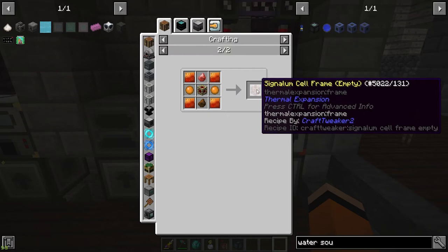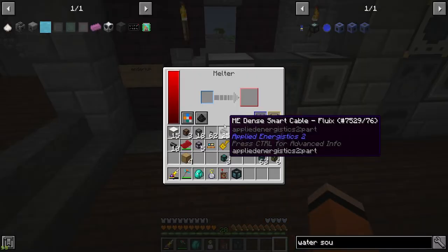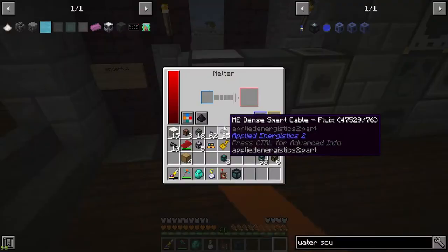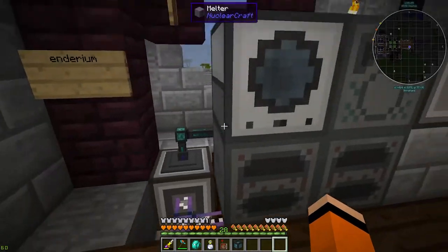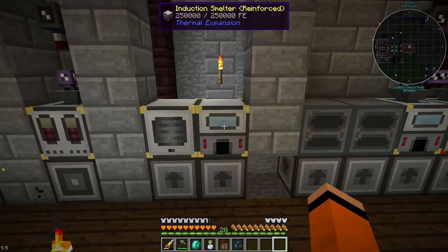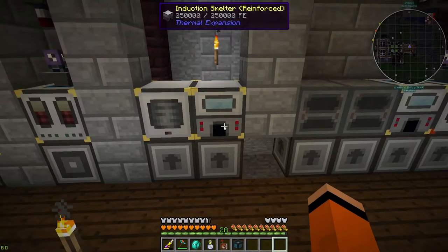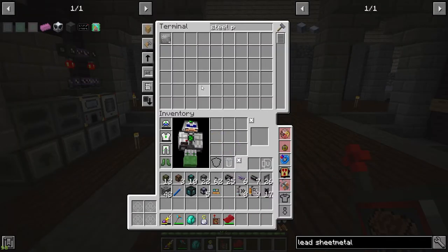Once I have two stacks of cinnabar it stops pulverizing the gold. Same thing with the induction smelter — this is to get rich slag in order to get the signalum cell frame. On this side I have the melter with glowstone, the fluid infuser to make lumium, and then these two here are for the reinforced cell frame, which fills it with lumium. I also have this induction smelter as the final step to fill the empty frame with 40 blocks of redstone.